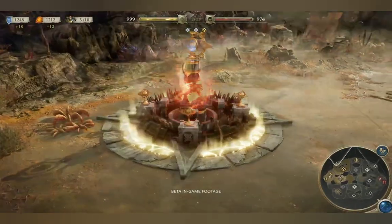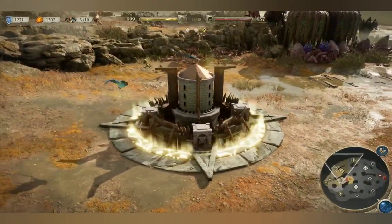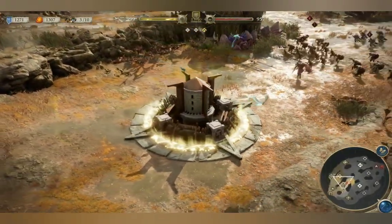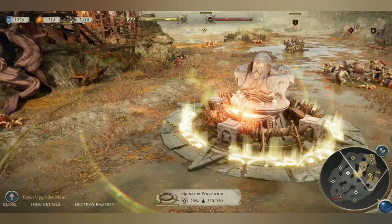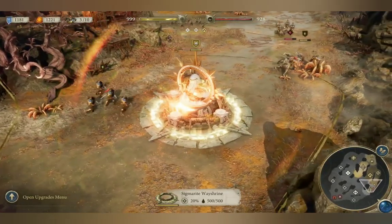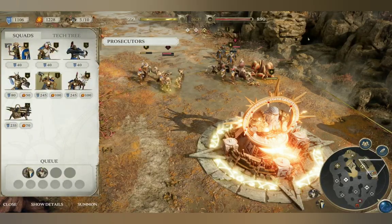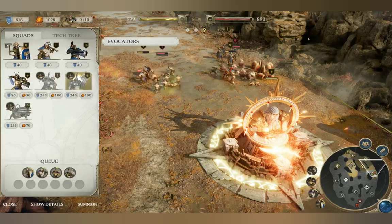Each Bastion offers its own special benefits. For example, the Lookout Bastion reveals enemies in its region and grants additional Command. Upgrading a Bastion increases its toughness and can offer additional benefits — for example, upgraded Healing Bastions let you summon multiple squads at a time.